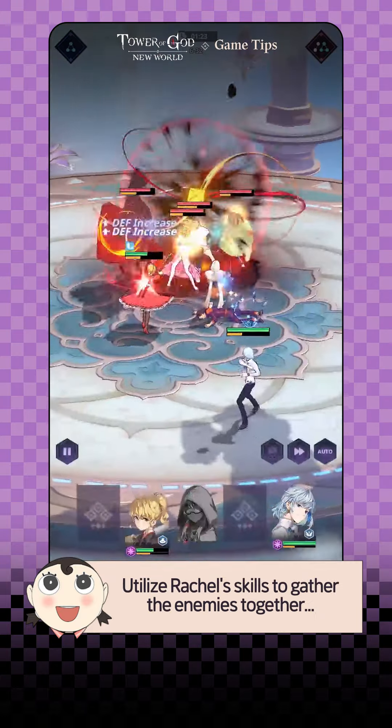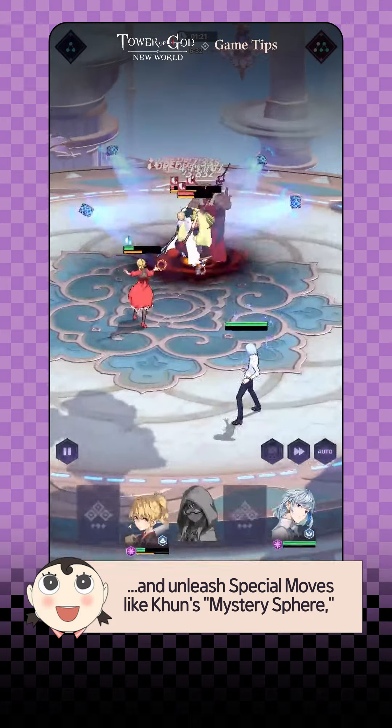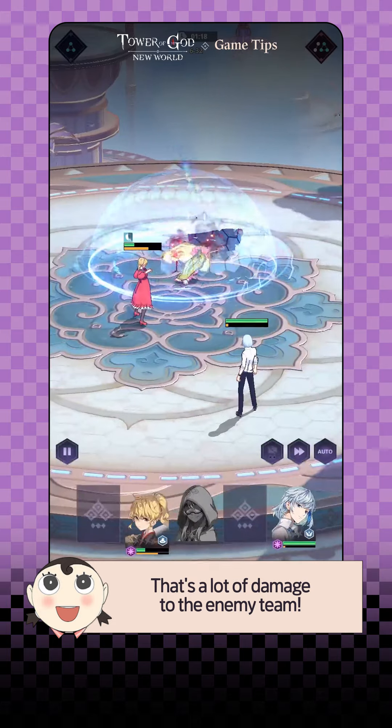Utilize Rachel's skills to gather the enemies together, and unleash special moves like Koon's Mystery Sphere, which targets areas where enemies are concentrated. That's a lot of damage to the enemy team!